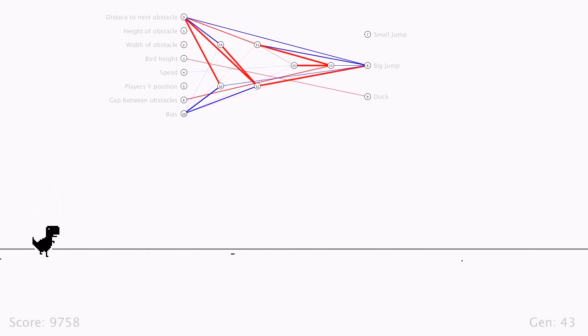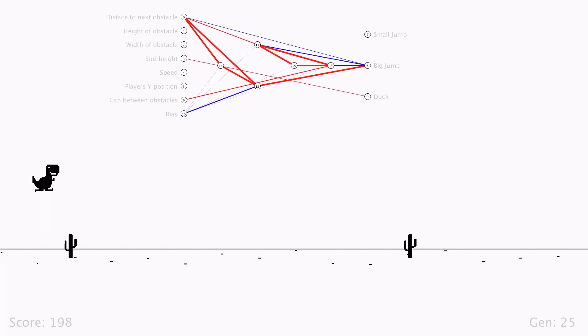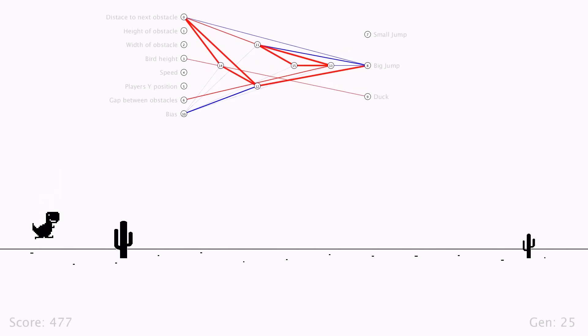You've already seen Generation 1 through 8, so we can skip them. The next solid evolution highlight wasn't till Generation 25, when the AI finally learned to duck. Which means the only way it can die is from the game speeding up. This player jumps way too late, so it didn't last very long.